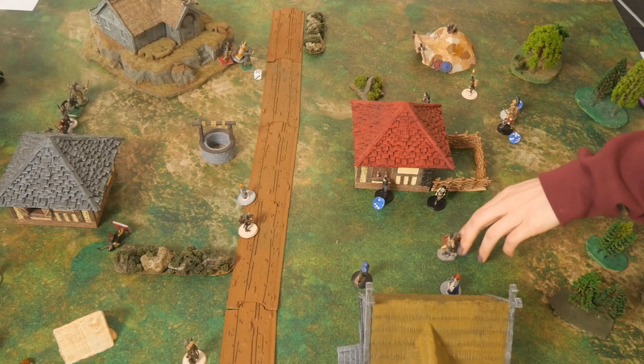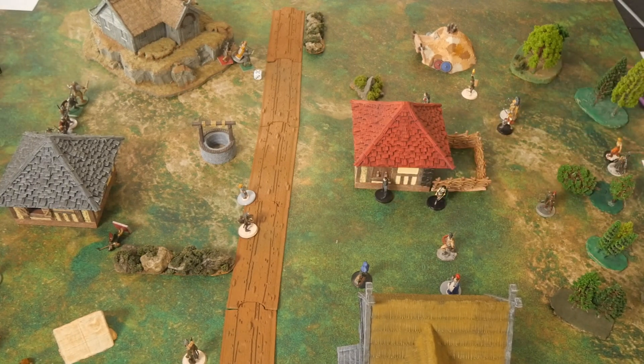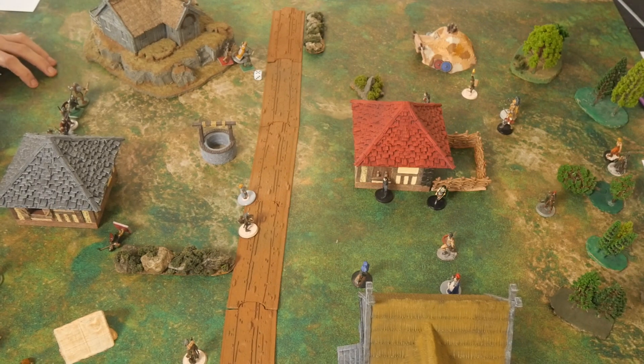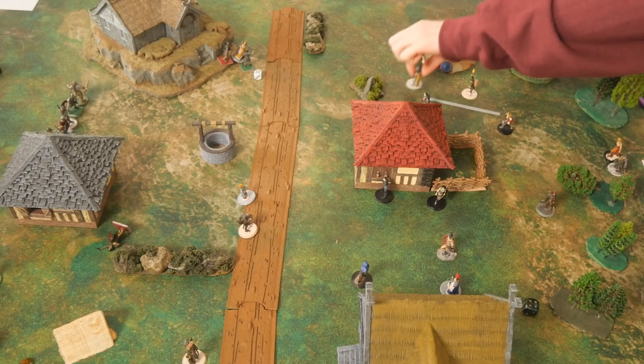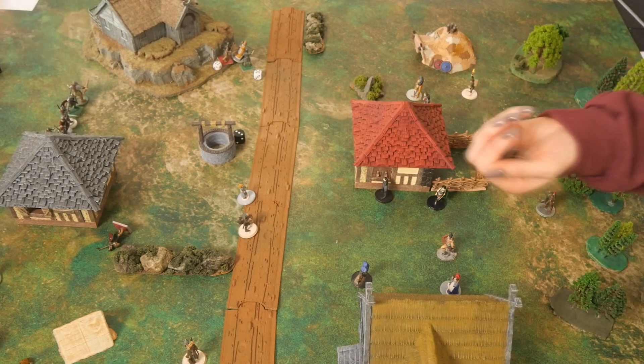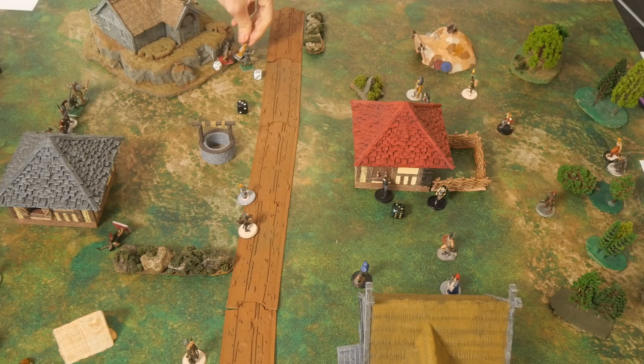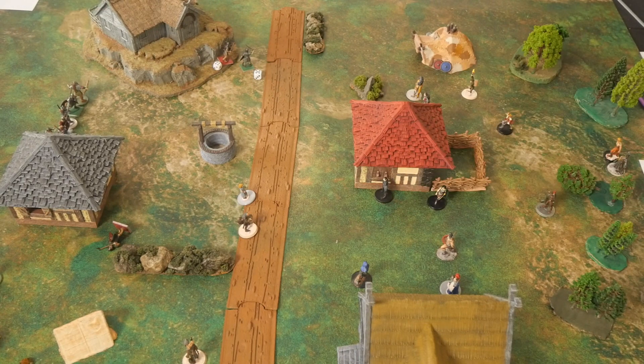A soldier attacks the villager. We react to try to save the warrior — two dice, failure. With one action the soldier moves up and takes a swing. The villager is outnumbered — minus one to the roll. Soldier rolls a 6 plus 3 equals 9, villager rolls a 2 — that's double, so the villager is killed. One villager down, five more to go.